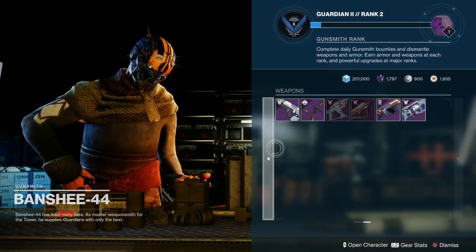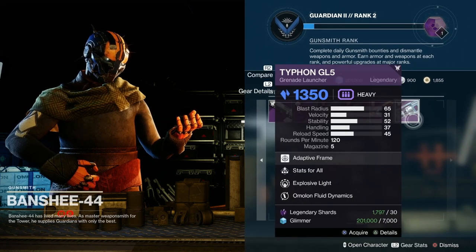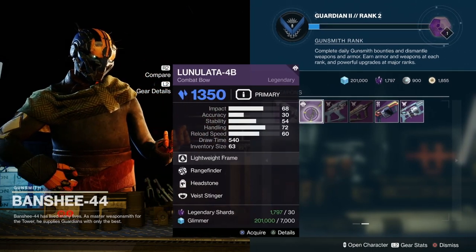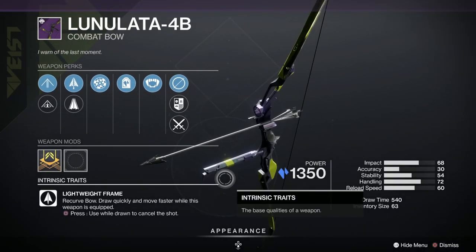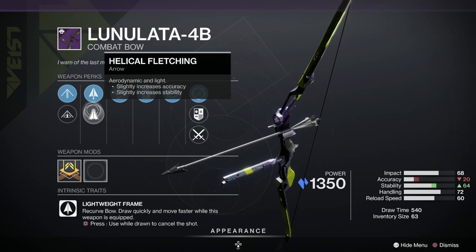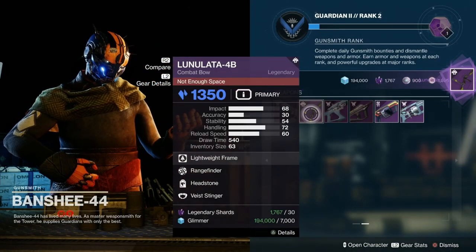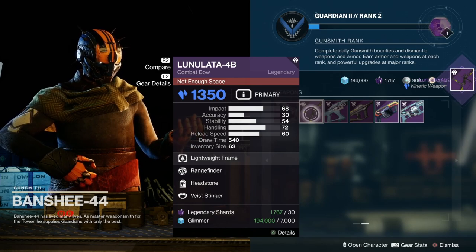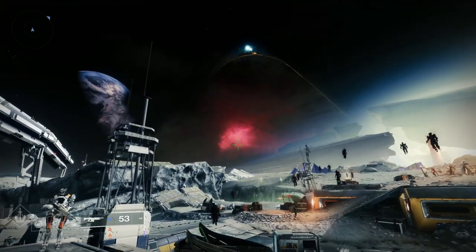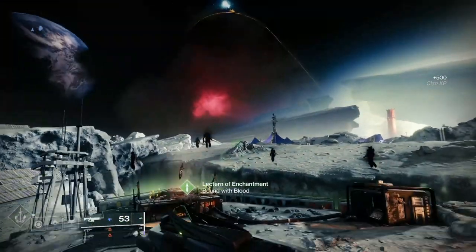Weapons-wise, because this is turning into such a long video, I'm not going to go through every single one. There's nothing much of interest this week - nothing above a B. The only ones we've got a B for are the Typhon GL5 and the Syncopation. But we've got a new weapon, the Lunulata-4b, which is a Stasis Bow with Headstone on it, which is excellent, plus Rangefinder, Fiberglass Arrow Shaft, Helical Fetching, Polymer String, and Elastic String. That's well worth picking up. Also if you come to Sanctuary on the moon, the skybox has changed - we've got the yawning huge Leviathan sitting there looking at us, which is excellent.